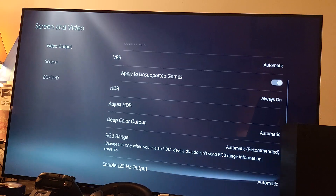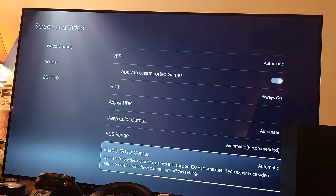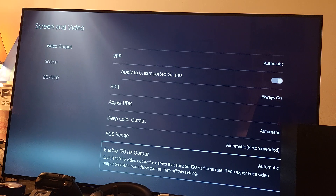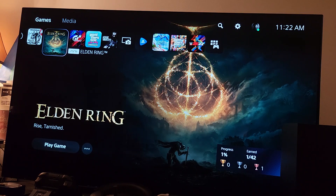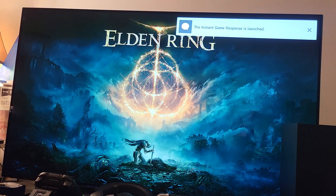My television supports 120Hz — this is the C10 that was given to me by LG. Let's try a game really quick. How about Elden Ring? Elden Ring runs at 60fps, and on top of that we're going to force 120Hz. Let's check it out — there we go, instant game response, launched at 120Hz.